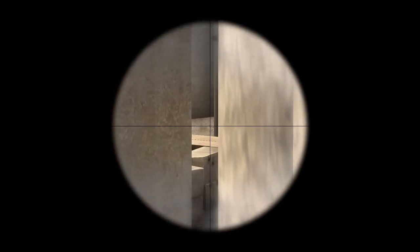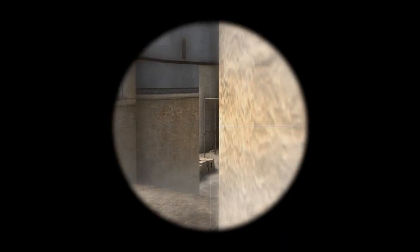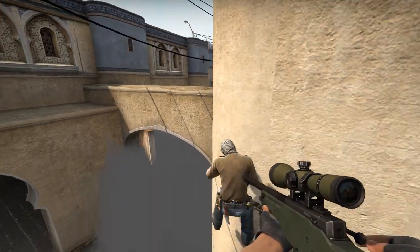As you can see, it's great for peeking over mid. You can actually see where the AWPer normally plays, and you've got a fairly wide distance of where you can peek. Again, all you have to be wary of is short and the bottom area.